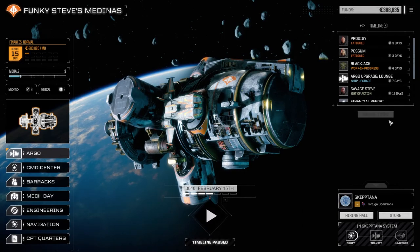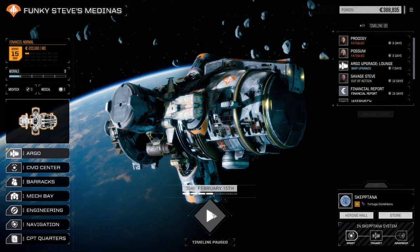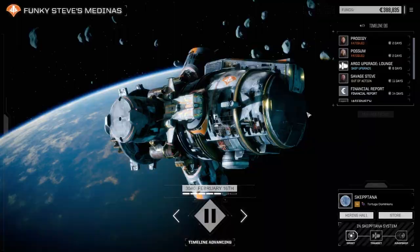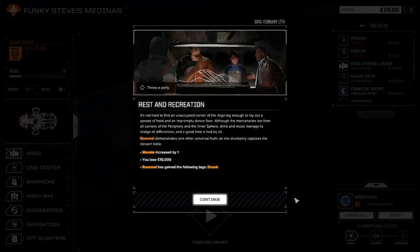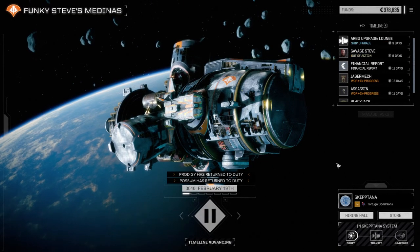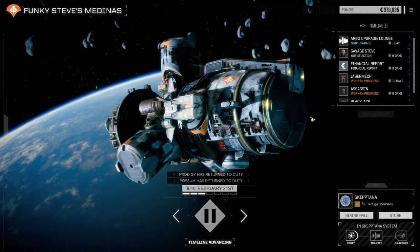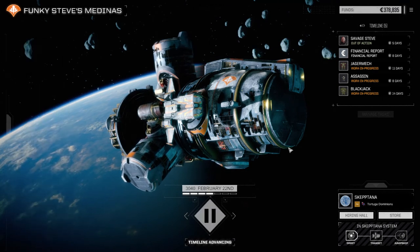Let's manage our tasks. The Blackjack we don't really need to worry about right away - we want to move the Jagermech up because we want to get into him next. The lounge is almost up and done - let's throw a party while we're waiting. Lounge is complete: plus two morale, plus one tech point, which is going to help out a little bit.